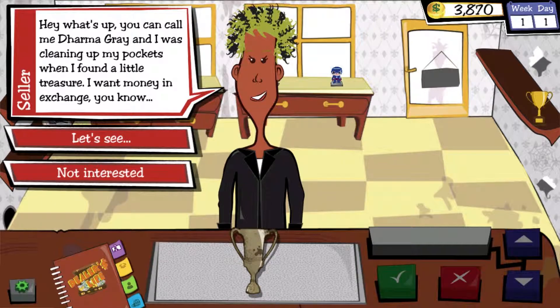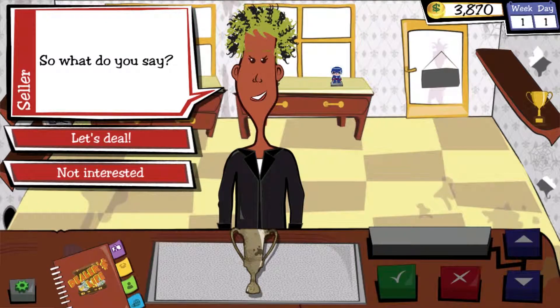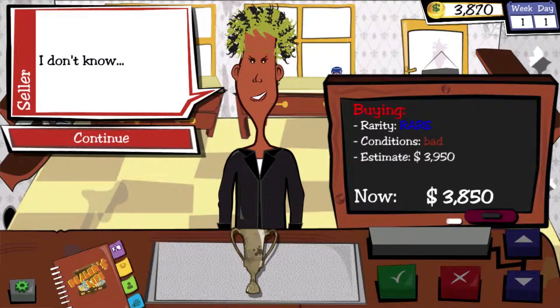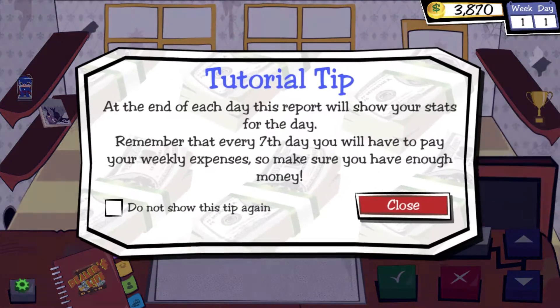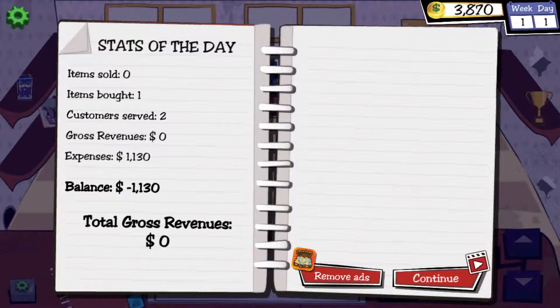Hey, what's up? You can call me Dharma Grey. I was cleaning up my pockets and I found a treasure. What is it? It's worth nearly 4 grand though. Okay, let's deal. Every seventh day you'll have to repay your weekly expenses — make sure you have enough money. So we've served 2 customers, bought one which cost me 1,130. I don't know if that's good or not.